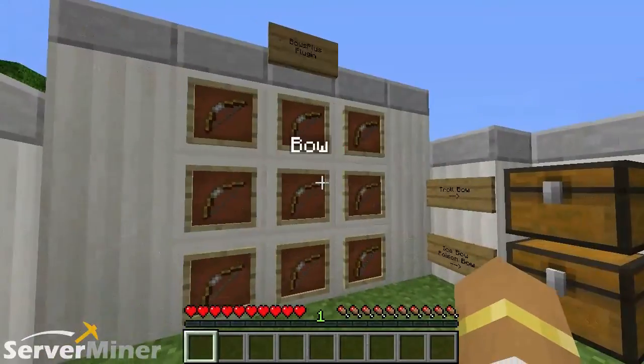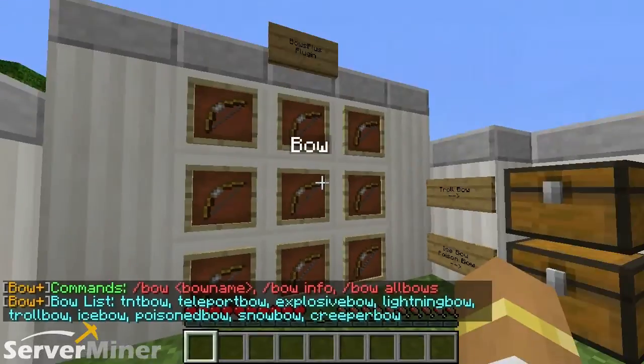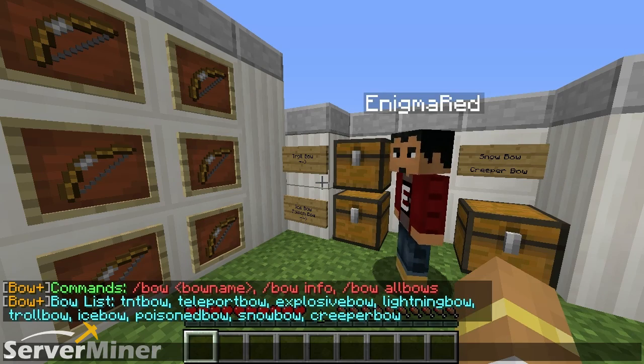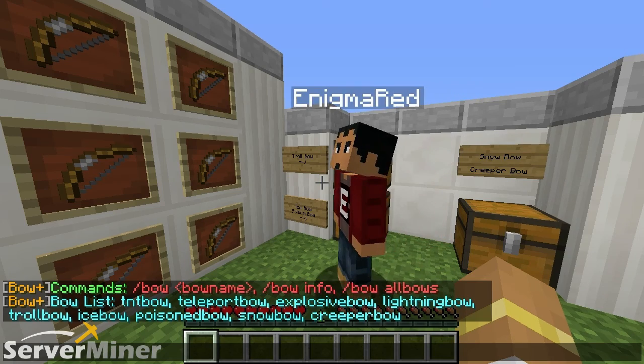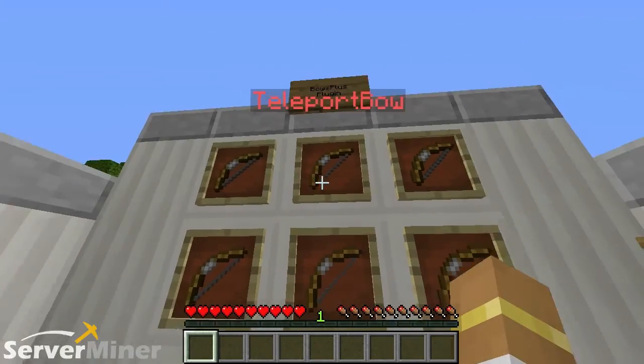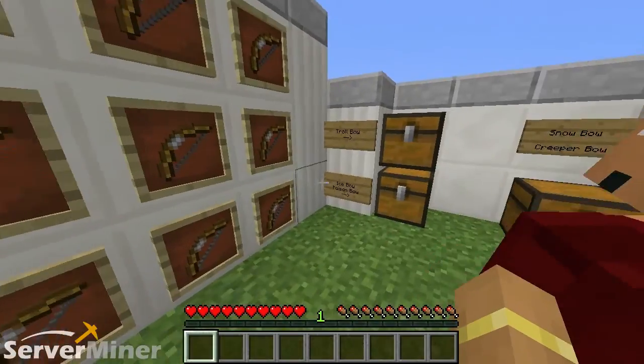All right, guys, to get started, you're going to want to pull up the commands with the command slash bow. This will give you all the different kinds of commands that you have here. It's only three commands, actually. And a list of bows that you can get with the command slash bow itself. So what you can do is pick out any of the bows that we have here. We have nine different kinds: TNT, teleport, explosive, etc.